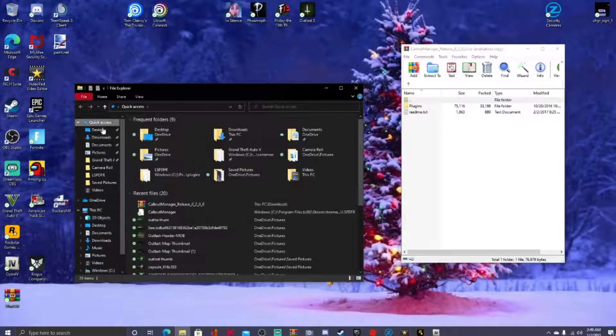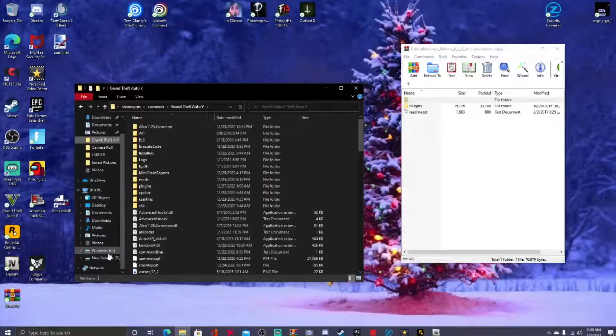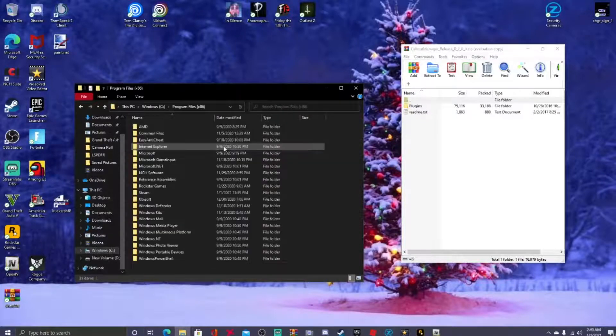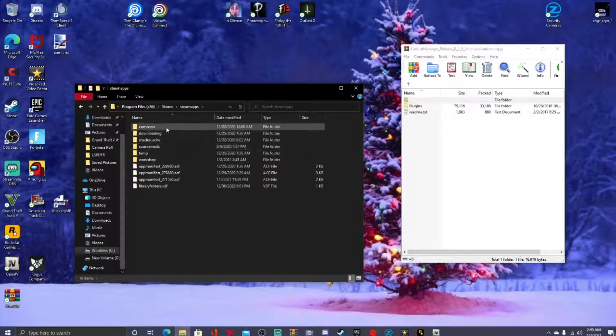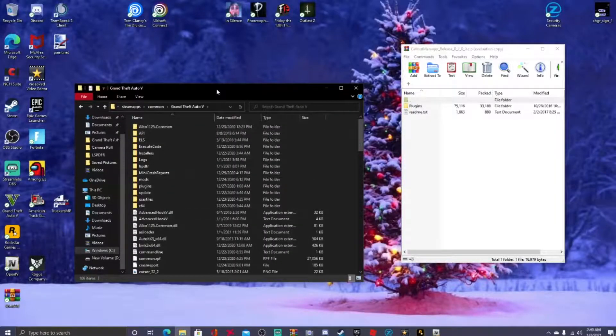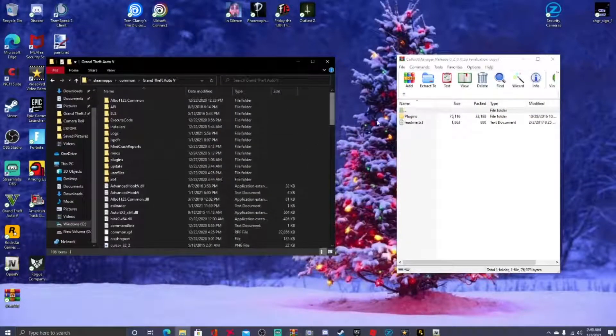I have mine in quick access so I can get to it faster. If you don't know how to get there, the pathway is: Windows C, Program Files x86, Steam, SteamApps, Common — and right there is where I have my Grand Theft Auto 5. That is my GTA5 main directory.